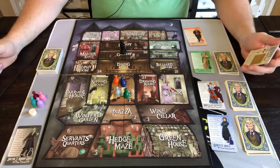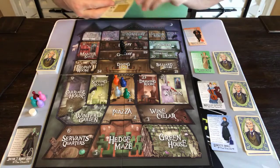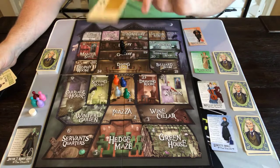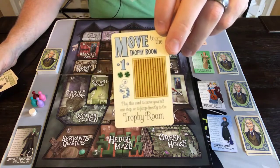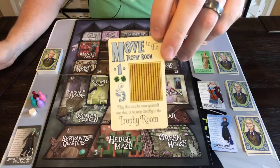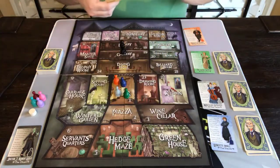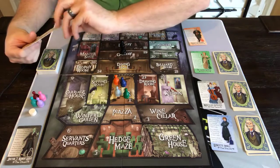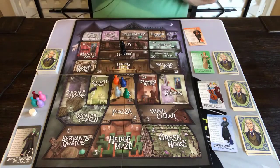The cards can be used for movement or as failure cards — you can see the shamrocks. In order to defeat a murder attempt, you need to have shamrocks equal to the weapon's value, so you can play a card for movement or shamrocks. There are also regular fail cards with shamrocks, and weapon cards — we'll see one of those when we get to another player's hand.